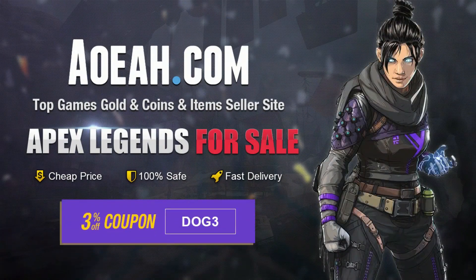Go to aoeah.com for your Apex Coin needs and use code DOG3 at checkout for 3% off your purchase. Link in the description.